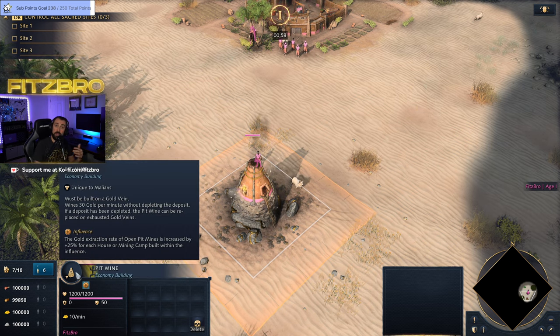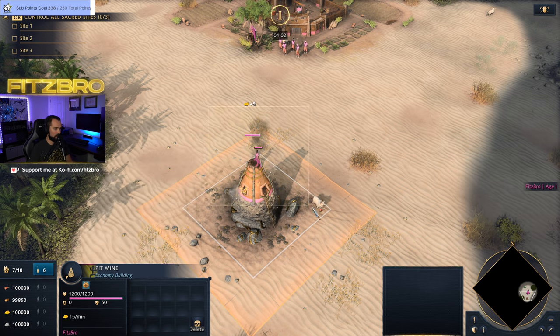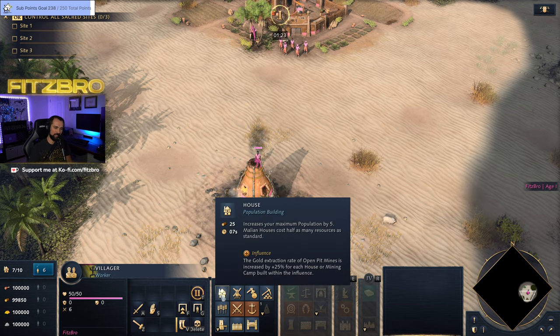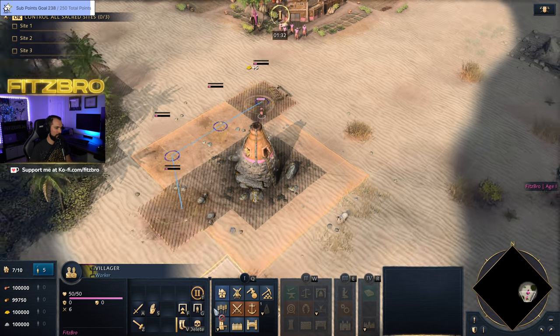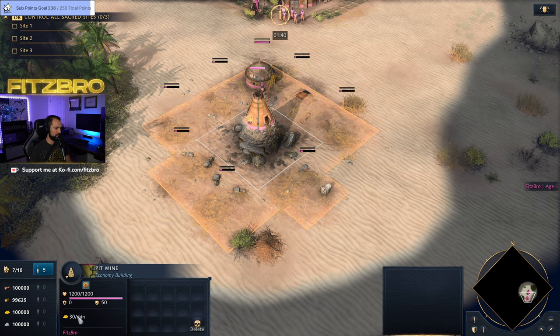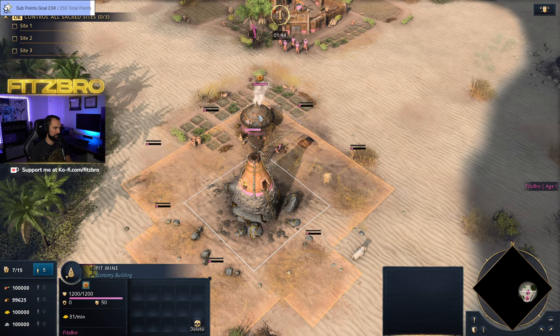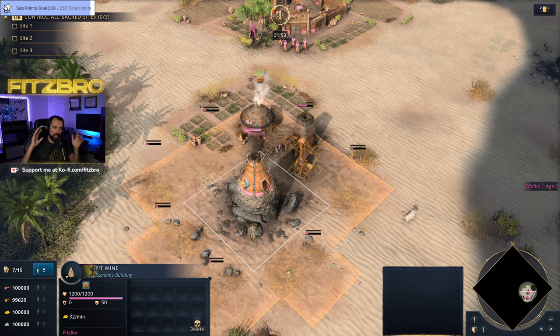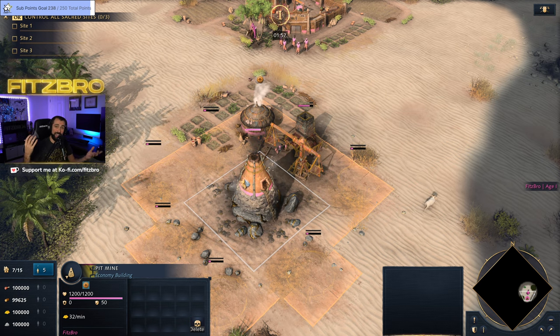You can boost the rate at which it gathers by building houses and mining camps around its aura — you can see that orange aura around the building. It gets 30 gold per minute without depleting, and it can even be placed on exhausted gold veins. The gold extraction rate of open pit mines is increased by 25% for each house or mining camp built within the influence. Houses are half-price at 25 wood but also have half the population capacity, so you want to constantly be building them around your mining camp. This rate will go up as soon as a house completes. Passive gold income is going to be very good.